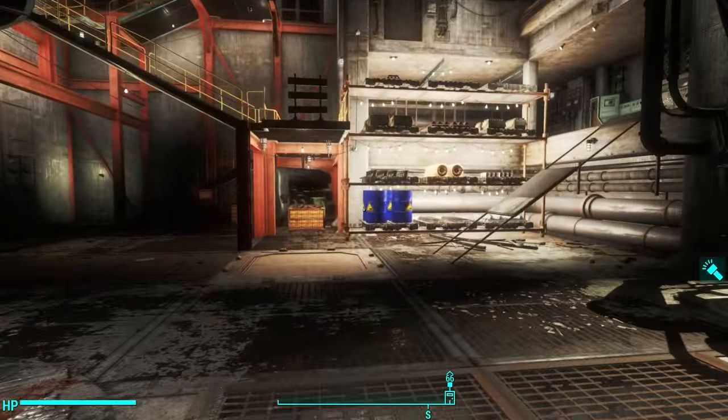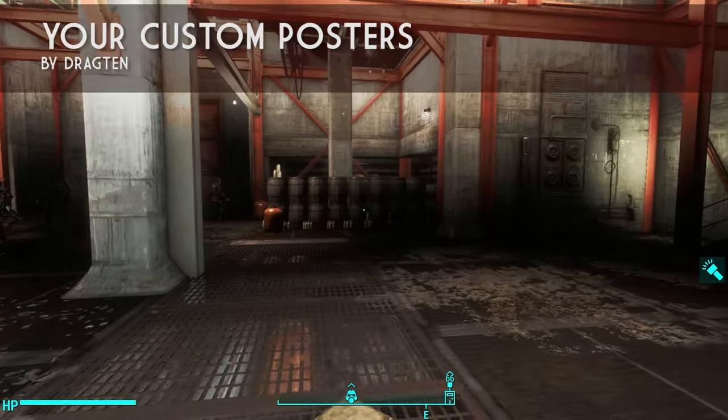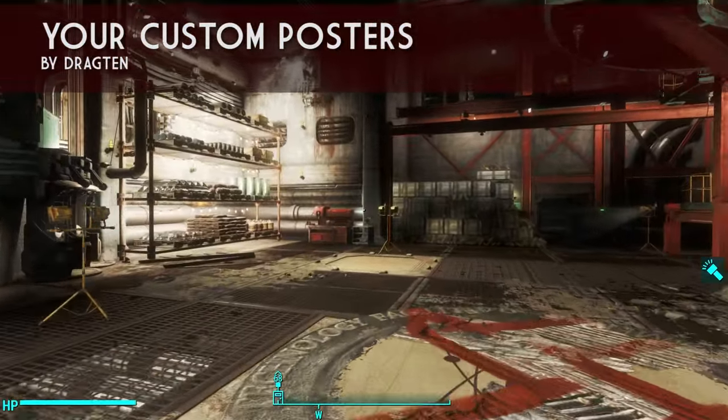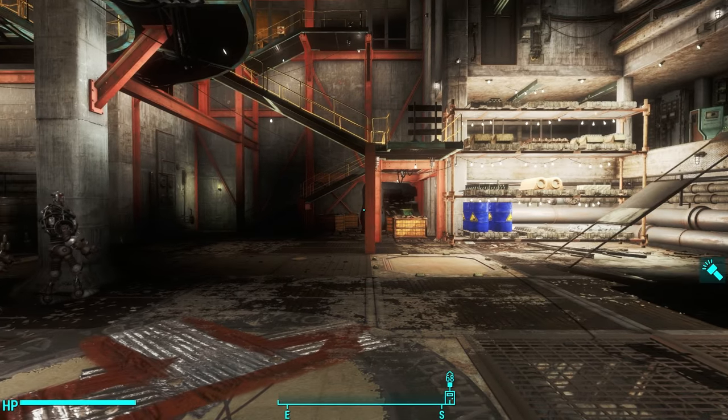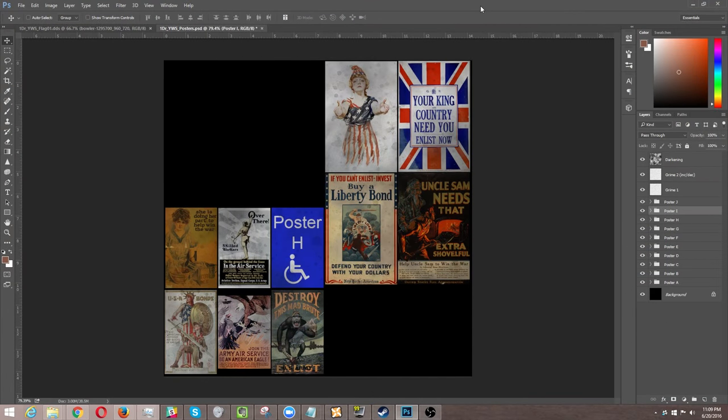Next on the list is Your Custom Posters by Dragten — the exact same author. He created a mod just like his flag mod, but for posters. He gives you this Photoshop file with all of these rectangles that represent each of the different posters. I've already done all of them except one. All of the rectangles look like this one in the middle — the blue one that says Poster H. So I'll show you how to do this.